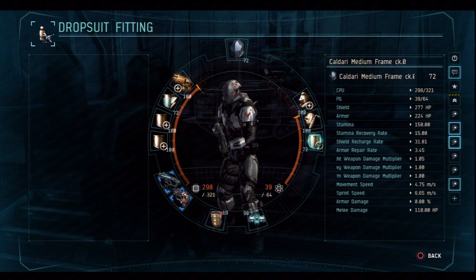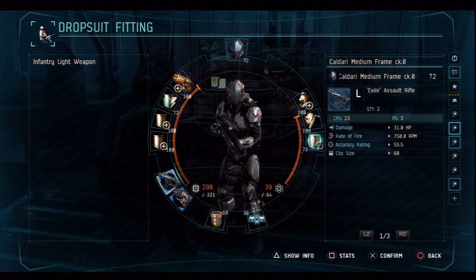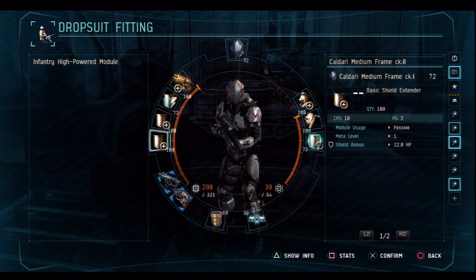I got four highs, three lows. As you can tell, I'm running the Exile and the Toxin. I'm doing good with it. I really don't need to upgrade to any higher assault rifles at this time. I'm waiting to see what the Scramble Rifle is all about and maybe some other weapons.